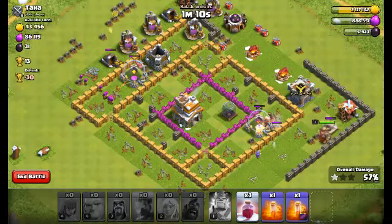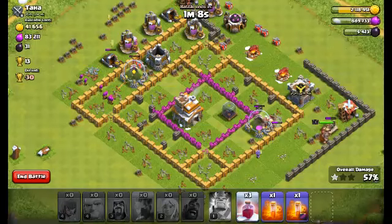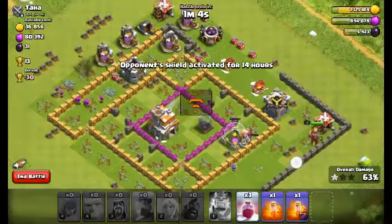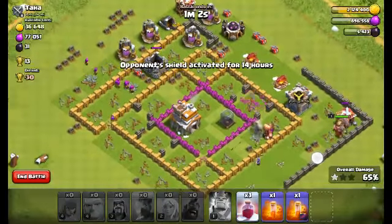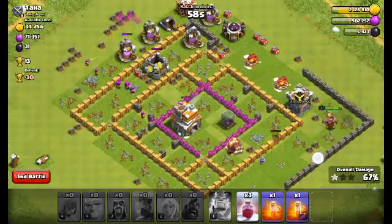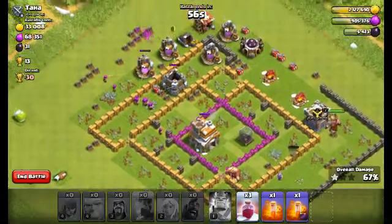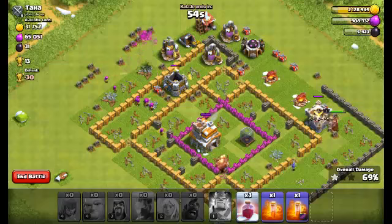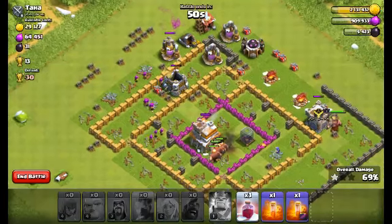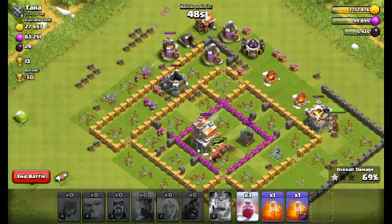I think we will 3-star him. Okay, I think one wizard's left. All defenses are down — okay, go for the town hall. We want that 3-star, guys. Come on, archers, you can do this! Giants — yes, giants, go giants!